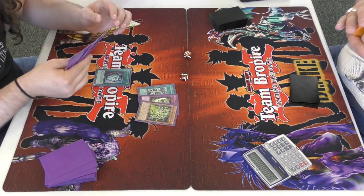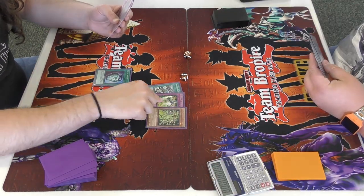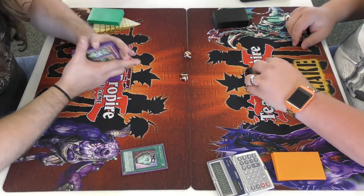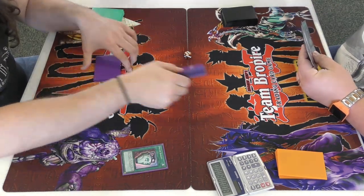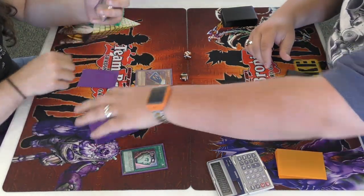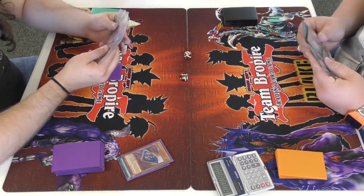The deck can kind of be a glass cannon but it's fun. I debate on adding the Delta — I add it because negating a spell against Blue Eyes, like negating a Trade-In, is really strong. I add Delta to my hand, activate Card Car D, and end my turn.